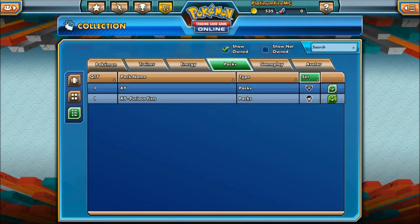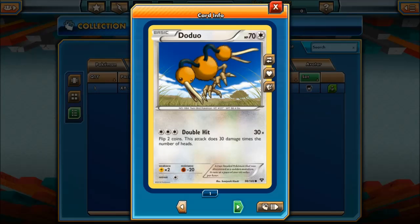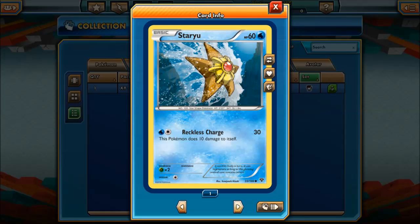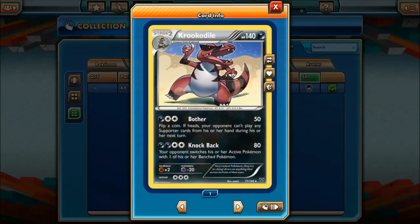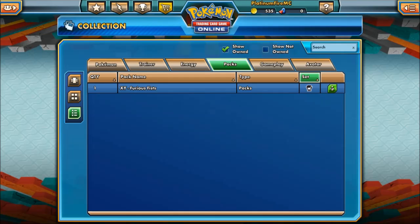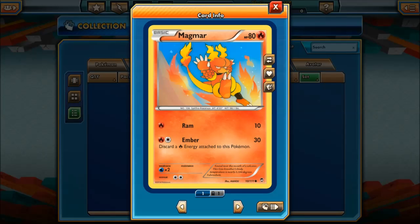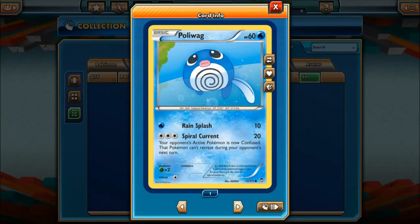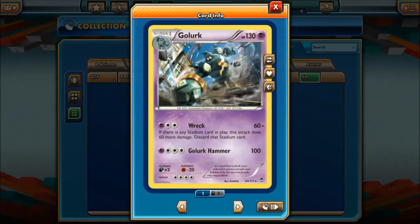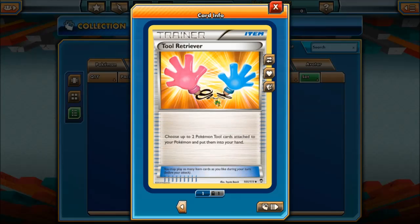I am pulling some good cards right! X&Y — what have we got? Two Bidoof, Mr Mime, Pansage, Starmie, Wailord, a Krookodile — that's a good card actually. Rotom, Gates — that's decent. Last pack — come on, something good! Hitmonlee — that's a decent Hitmonlee actually, no wait it's not. Magmar and Poliwag, Scraggy, Grumpig. We got Gogoat though — 100 damage, pretty good! Raichu — oh I've been wanting one of these! Oh I already have three. A Tool Retriever: choose two Pokemon Tool cards and put them in your hand.